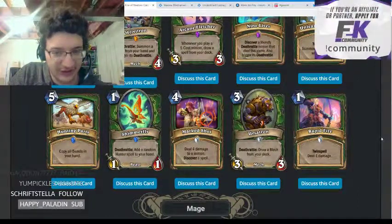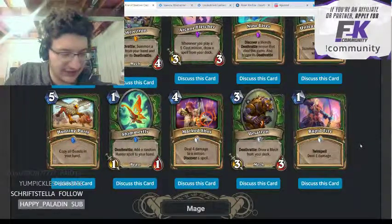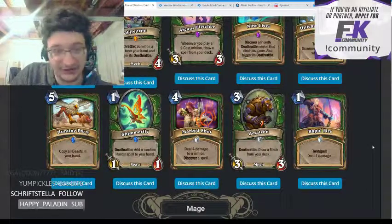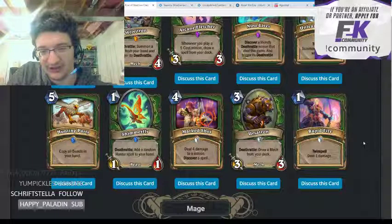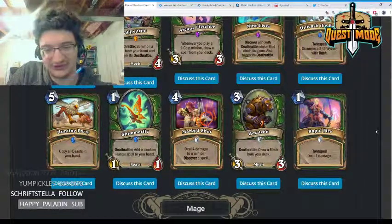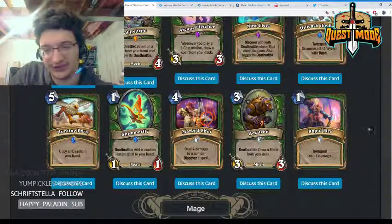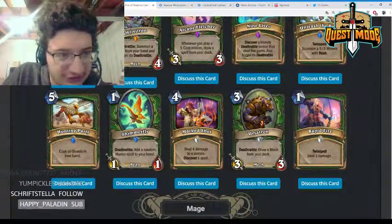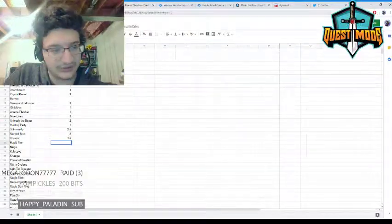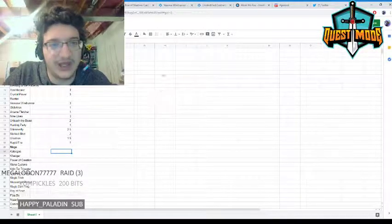Rapid Fire — one mana, twin spell, deal one damage. This is basically two-thirds of a Candleshot. It's good if you're playing something that cares about spells like Gadgetzan Auctioneer or Wild Pyromancer, but otherwise it's not powerful enough. Candleshot just does the job better — you don't have to pay two mana for the effect. Giving it a one.